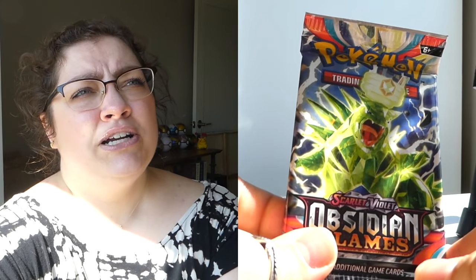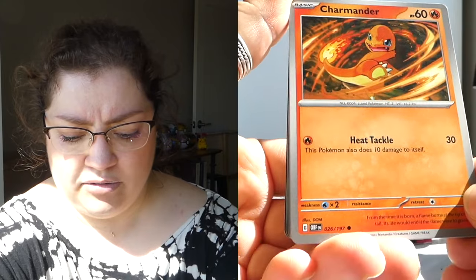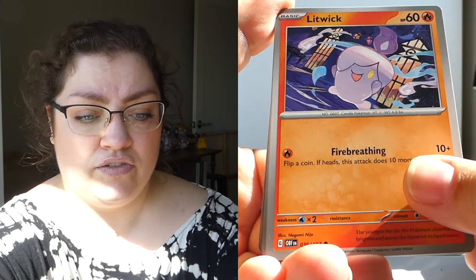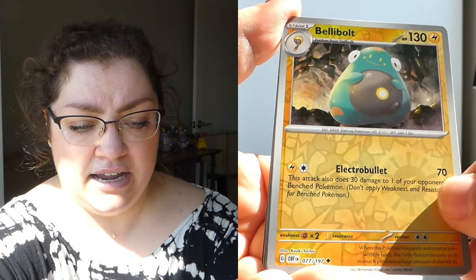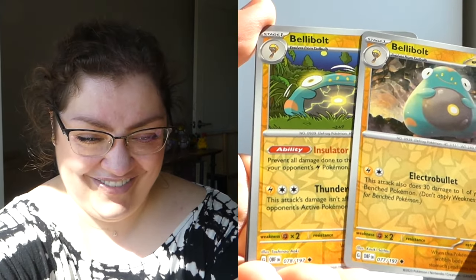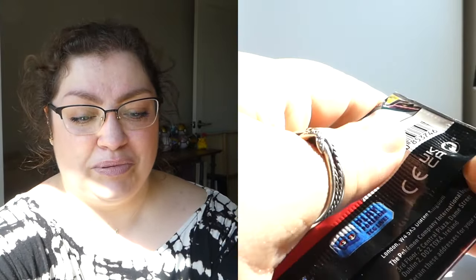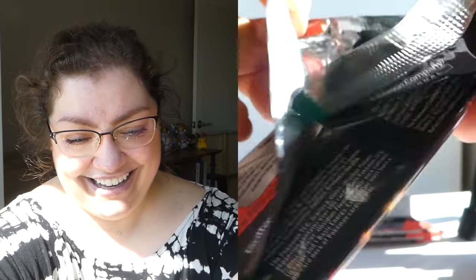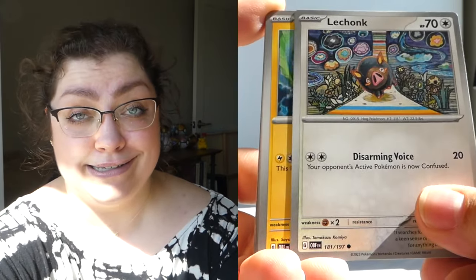I'm sure there's a more annoying character than Clefable out there — but maybe not. I've pulled the Vespiquen, so what's left? Is it just the Tyranitar and Vespiquen, or was the Slowking in this set too? I really want that Tyranitar with the big lightbulb on his head. We're on the lookout for that alt art Charizard — I think it's the most expensive card in the set. Double Bellibolt for reverses and then a holo Gita. I like Bellibolt — I had it on my team for Violet.